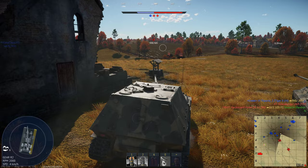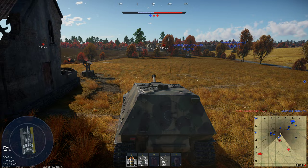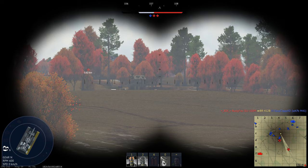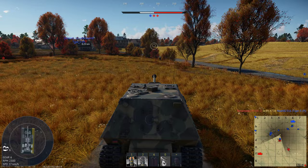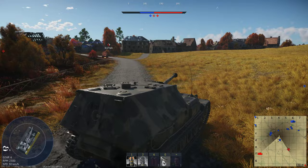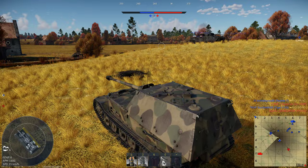At 7.7, which is the maximum up-tier, you will see APDS rounds in unlikely opponents. For example, I think the T-54 from that tier has APDS rounds. Also, since the slope is quite gentle here, you probably don't have more than around 230 or 240mm of effective armor from up close.